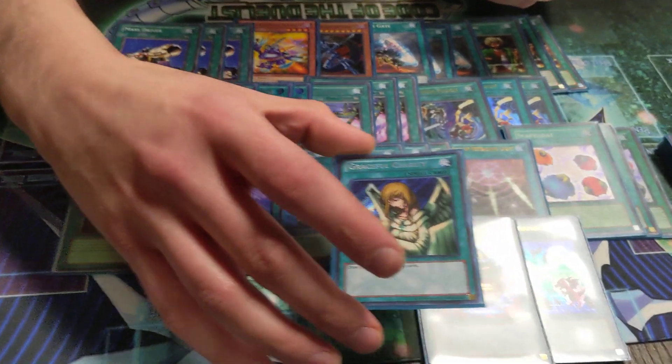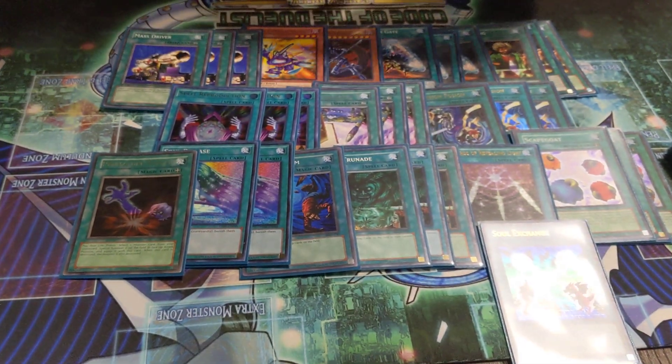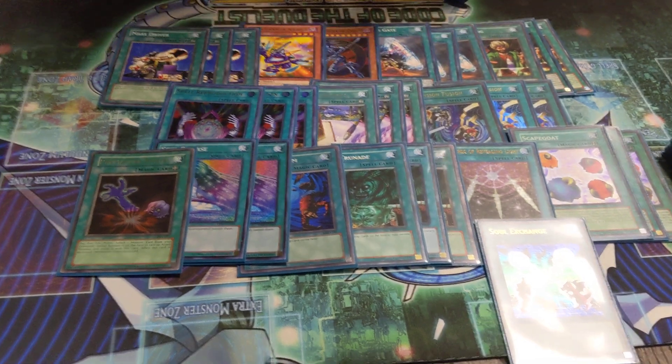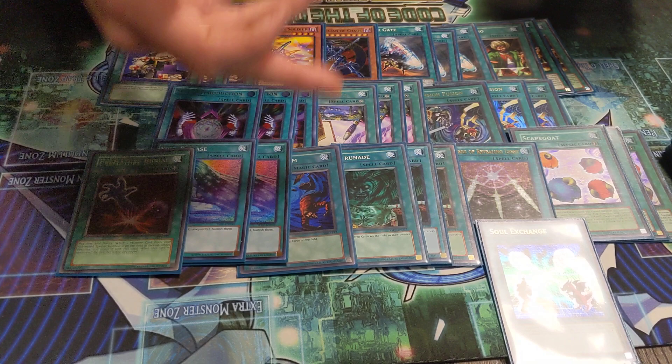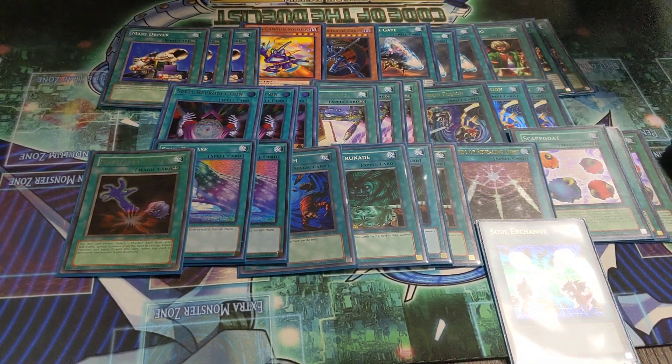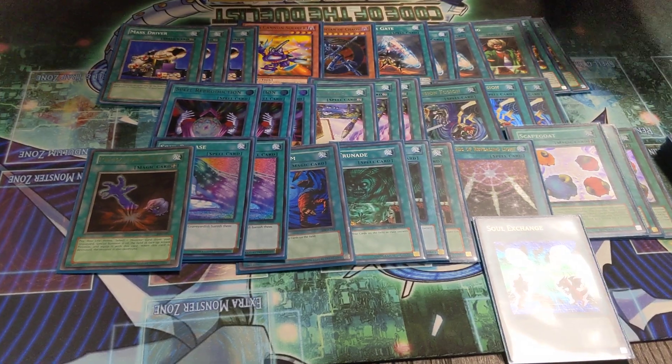So all these random one-offs like Soul Exchange and Swords and stuff — you just play it at 1 so that you have it if you need to add it back with DMOC. Plus, if you already have combo but for some reason you summon DMOC and you're like, oh, I can just get back Heavy Storm and kill them. So it's just a really toolbox-y deck.